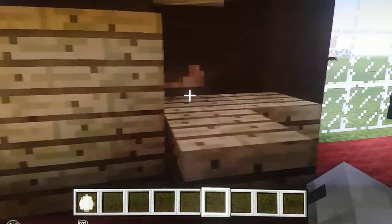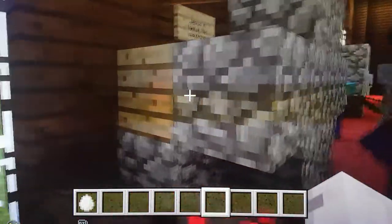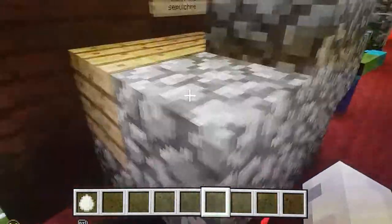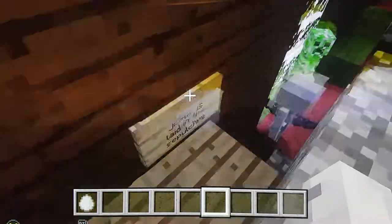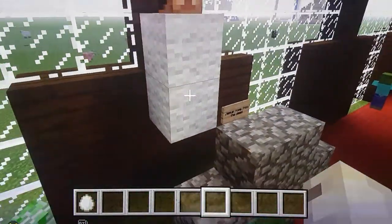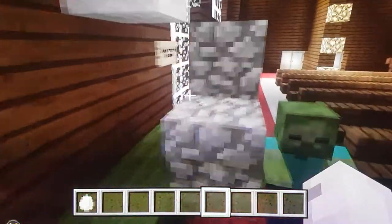Station 13: Jesus is taken down — there's him on the floor with the cross, still there. Station 14: Jesus is laid in the tomb. There was another word I put instead but I can't pronounce it — see if you can. There's Jesus in the tomb, and there's Jesus raised up from the tomb — Jesus is raised from the dead. Here's grass and here's the tomb.